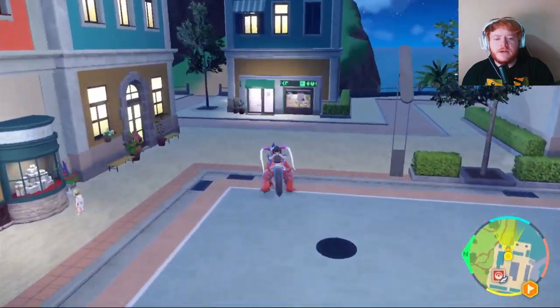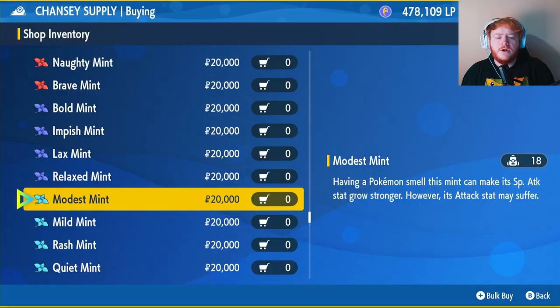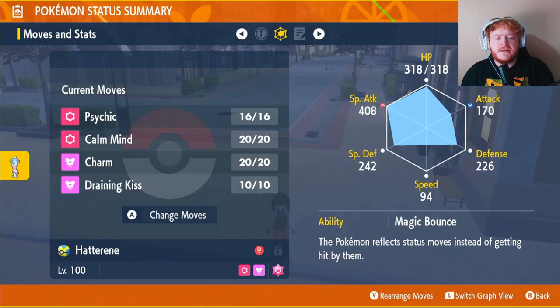Once you come out of the shop, turn right and go straight forward — there will be a Chansey supply shop that looks like this. Go straight inside. We're going to get a Modest Mint for 20,000, which will boost our Special Attack and reduce our Attack. As you can see, it has very high Special Attack — it actually has the second highest Special Attack in the entire game.